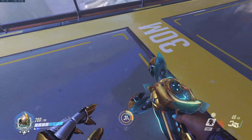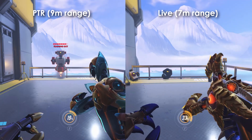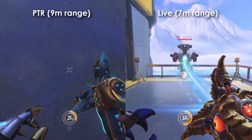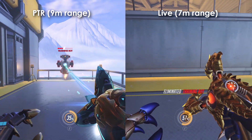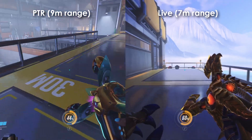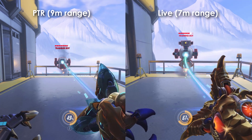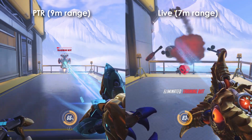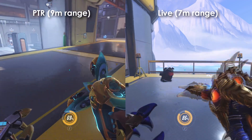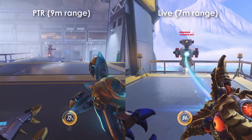Right now on the PTR the range on Symmetra's left click, or primary fire, is nine meters, whereas on the live servers it's currently seven meters. This extra range on the left click can actually make quite a difference in game, especially during fights where you're trying to flank — now she can actually outrange a Winston, which gives her more breathing space when dueling him, and even against heroes like Genji or Pharah she now has more room to move and it'll feel easier to take them down.